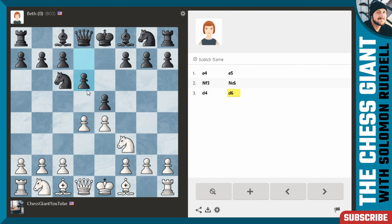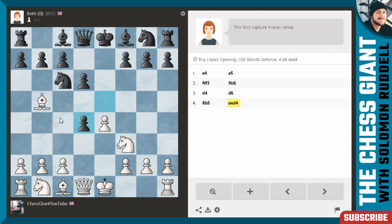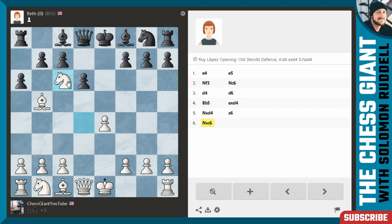d6 is played. I'm not really sure about d6 — I think exd4 is probably the better option for Beth. Against d6 let's play bishop b5, put some pressure on that knight on c6. After exd4 let's go knight takes d4. Okay, a6. We're going to take that knight with the knight on d4 attacking the queen — if b takes c6 we could have simply took back with the bishop attacking both the king and the rook, but queen f6 was played.